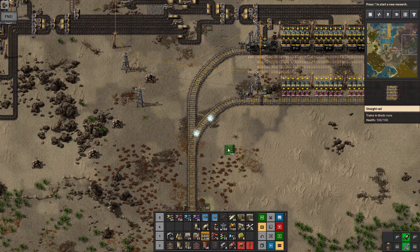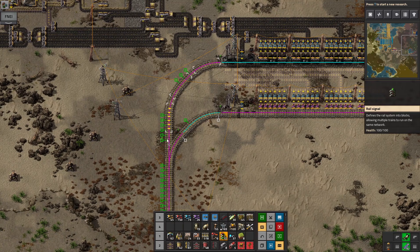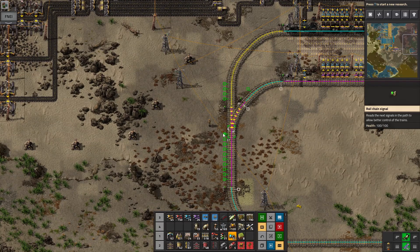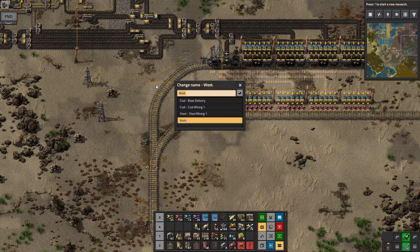You go there. This has now become a junction, so: stop before you block if your way isn't clear and put a ghost after. This station is steel base delivery.